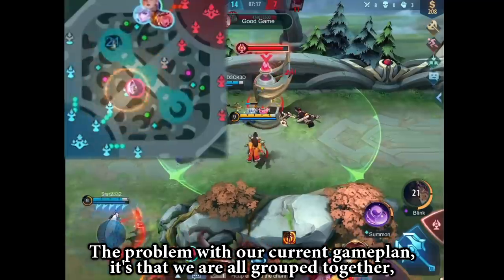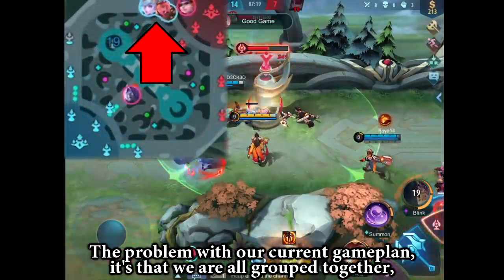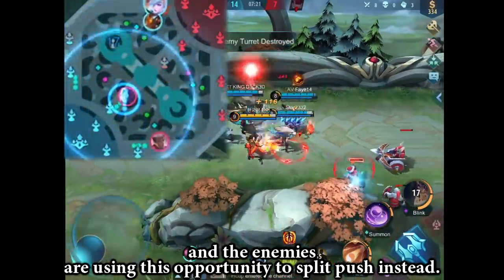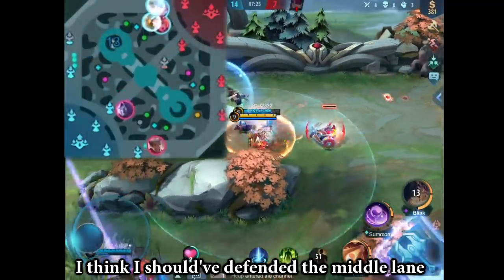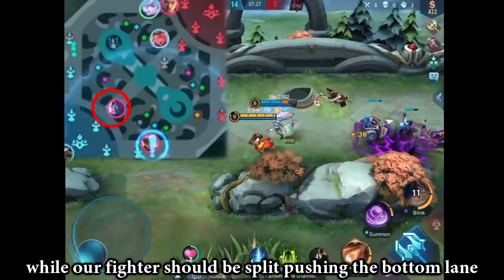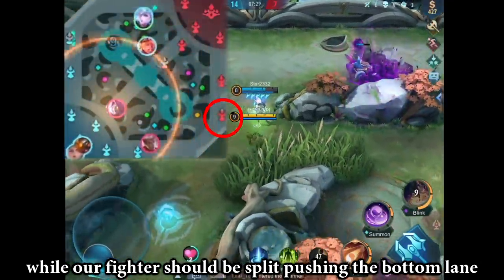The problem with our current gameplan is that we are all grouped together, and the enemies are using this opportunity to split push instead. I think I should have defended the middle lane while our fighters should be split pushing the bottom lane.